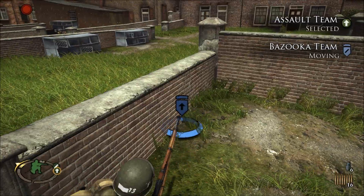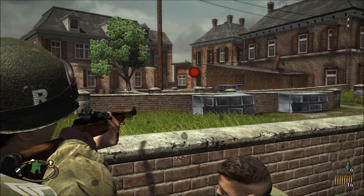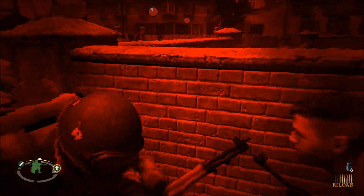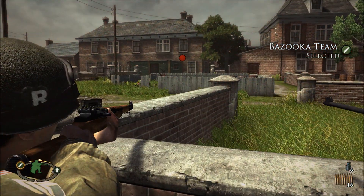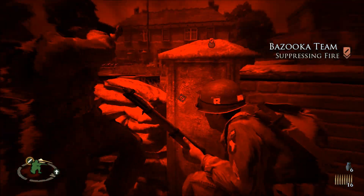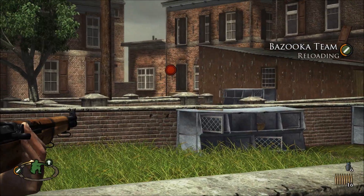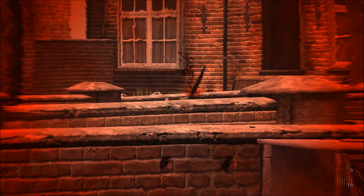Bazooka team on the left, assault team on the right. Seems like a fair fight now. Knocked out their cover — they've got to redeploy. That wasn't smart for them. Bazooka team, take him out. They've got the fence in front of them. He's going down.